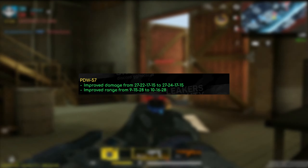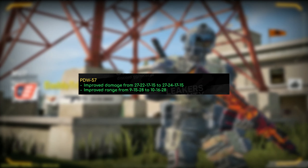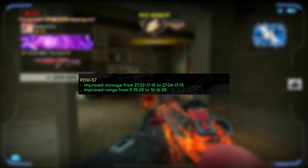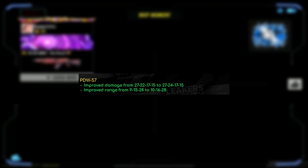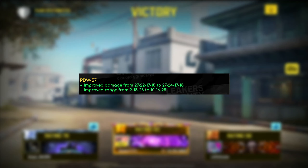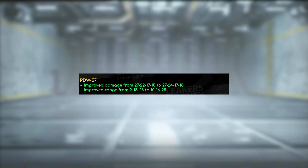Another surprise change for the PDW 57 — it got improved damage from 27/22/17/15 to 27/24/17/15. Based on the multipliers I saw for the PDW 57, you're going to be able to four-shot in the second range as well. So within those 16 meters you're going to have much better four-shot capability. The range also got improved from 9/15/28 to 10/16/28 — a slight improvement, but both ranges got improved by one meter. A pretty decent change for the PDW overall.